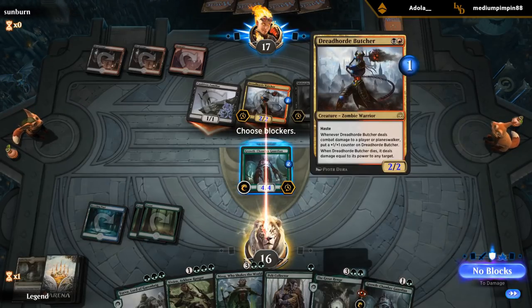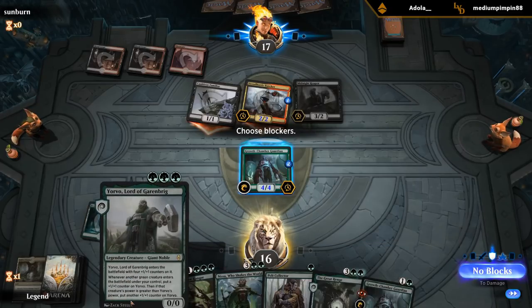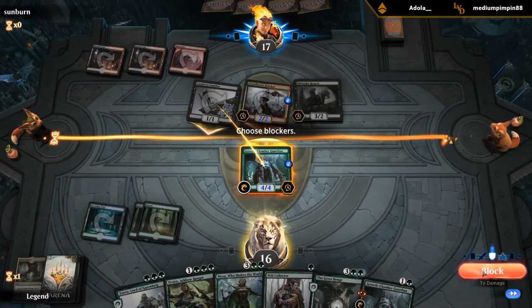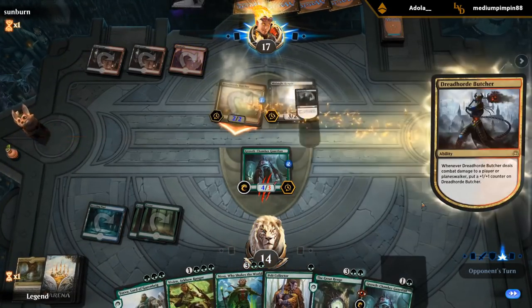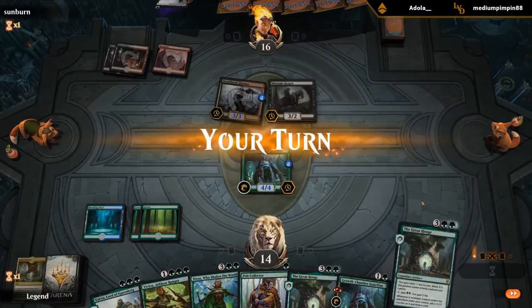I could block the familiar — they get to draw cards and this grows to a 3/3, but the difference between a 2/2 Butcher and a 3/3 isn't huge since it still just trades for a 4/4 creature, and we've got two of them. If I draw land and trade here, I can't use Vivien to kill Reaper. Whereas if I block the familiar, I can — so I think I'm okay with this block. If they didn't play Reaper, maybe I would have been okay with the trade.